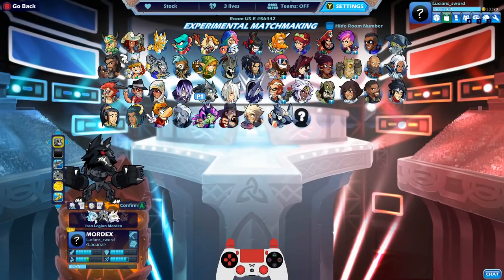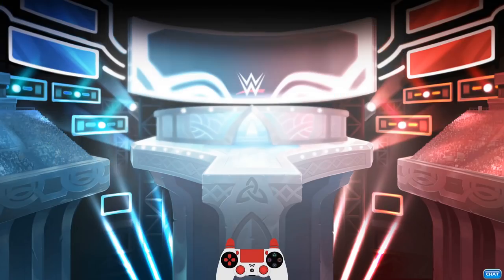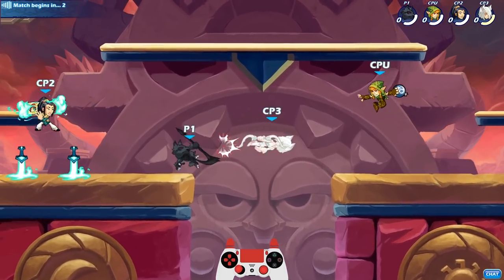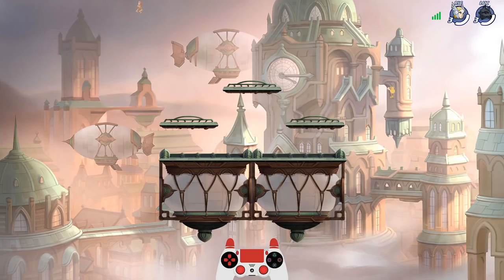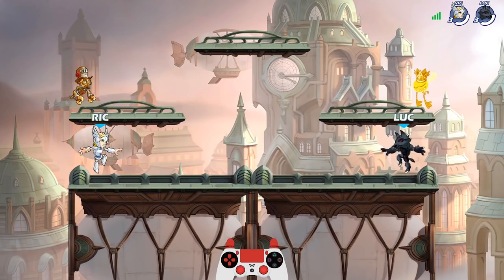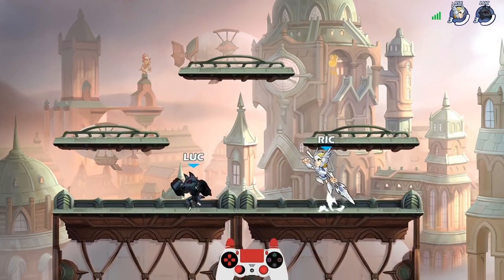Moving right along boys — Celestial Mordex, black colors. Take a look at the weapons, pretty cool. I actually like these weapons. Not a lot of people play Celestial Mordex. After the video is over, go ahead and let me know in the comments which Mordex skin is your favorite and which one looks the best in the black colors. I'm going to try to go through all the skins. This next guy is diamond, so it might be a little bit longer of a match — usually two good players, the matches take a little bit longer.